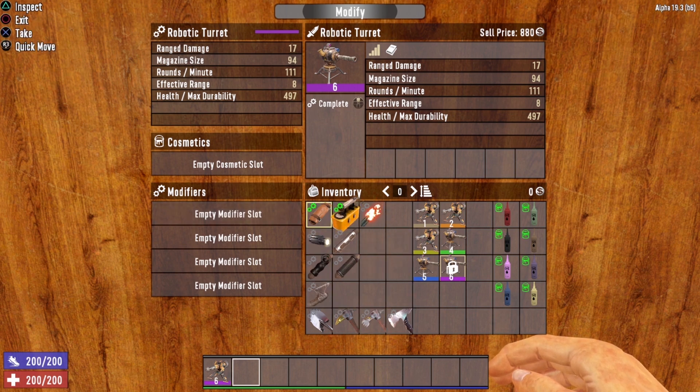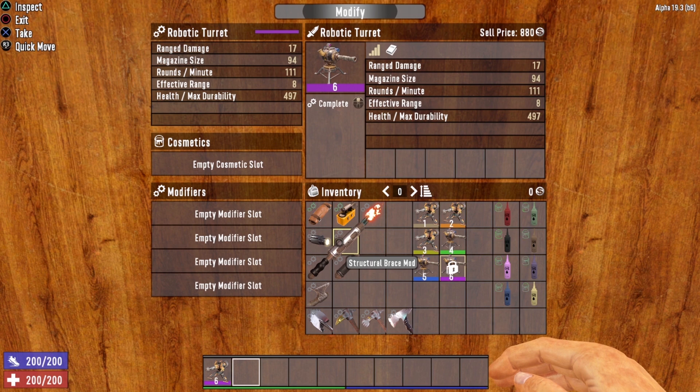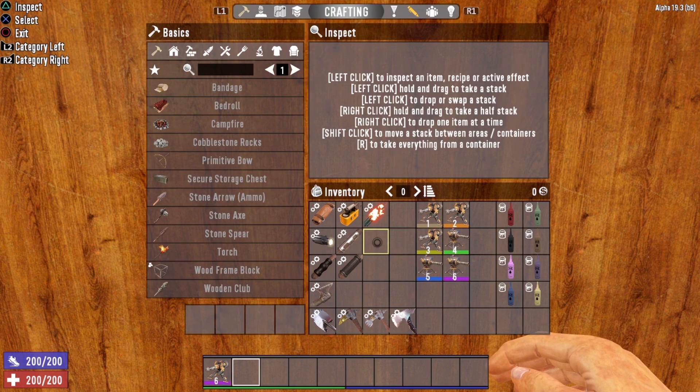This menu is also important because it shows whether or not a mod can be installed on that weapon. If we look at some mods in our inventory — the hunter mod has double gears glowing green, which tells you this modification can in fact be installed on this weapon. However, the structural brace mod has gray double gears, meaning it cannot be installed on this weapon. As I always say: green means go, gray means no.